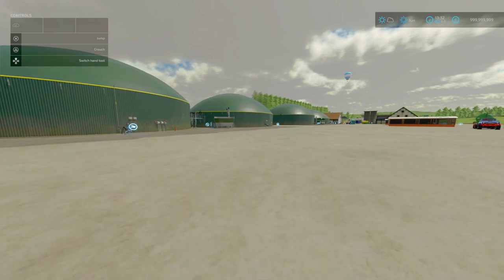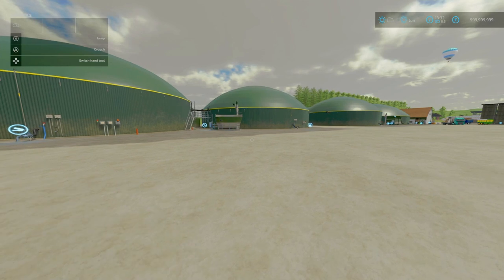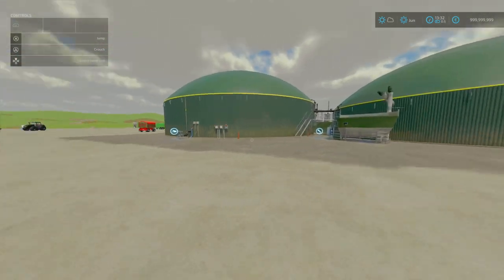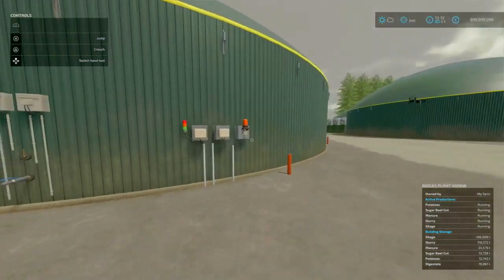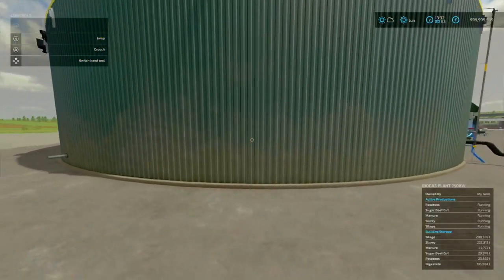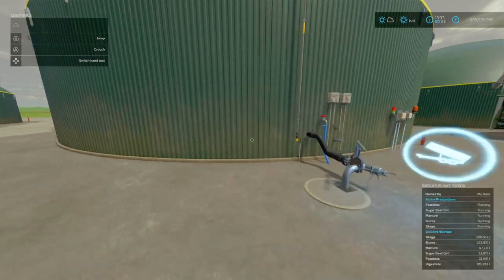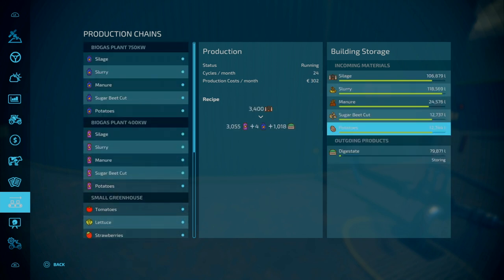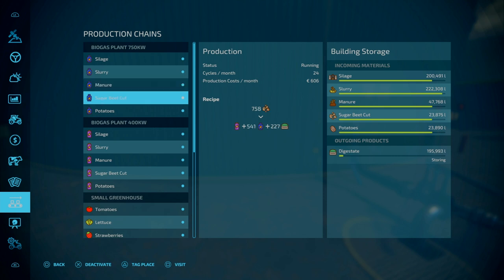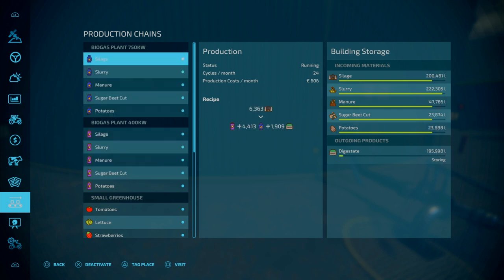Next, on to our final production and placeable for the day — we've got the Medium BGA Plant Package by RLSF Blitzy, 30.64 megabytes to download. This is basically a pack of two medium-sized BGA plants. You've got your smaller one at 400 kilowatts and then your 750 kilowatt version. The difference is almost double in terms of output. This also produces methane. The larger one produces more quantities of methane and a tiny bit of electricity, whilst the smaller one produces electricity and some methane.